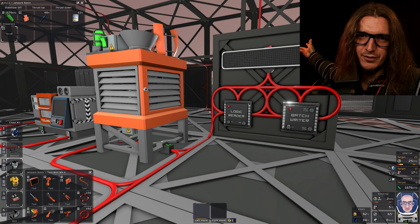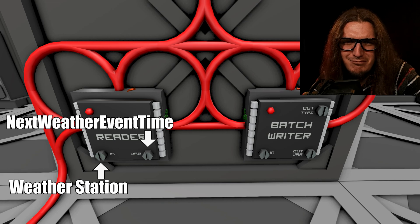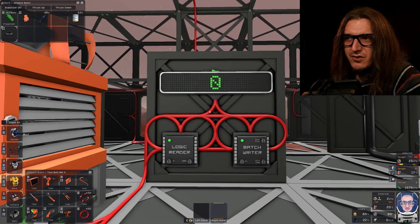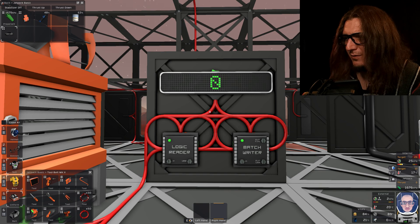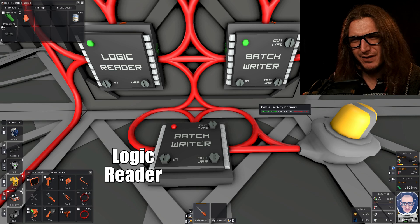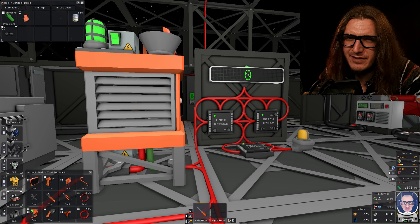I'm going to wire this up. Wired. As far as setting it, the input is going to be the weather station — obviously, that's what we're doing here. The variation will be 'next weather event time.' On the batch reader, the input will be the logic reader, the output's going to be whatever your display is — mine's the large LED display, and the variation's just going to be 'setting.' We're going to turn it all on, and nothing's going to happen. So when a storm does happen, that'll start a countdown. Batch writer number two — we're going to use the same logic reader. The output type will be that flashing light, and the variation is just 'on.' So when the storm is approaching, that yellow light should start spinning. It says 'flashing,' but I think it spins — I think it's a liar.